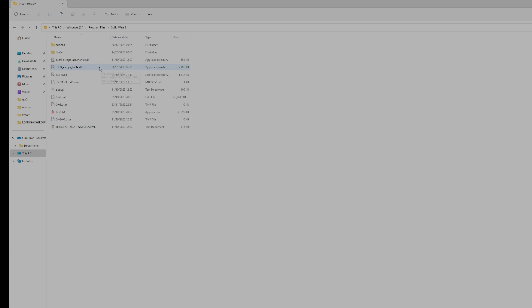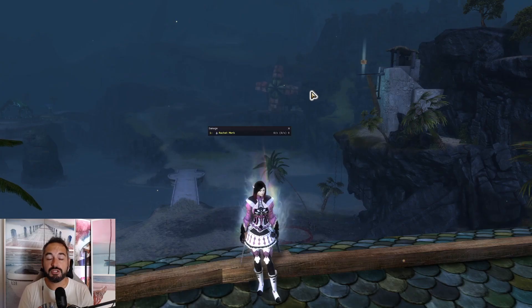You can throw anything else you want in there too. I'll put links in the description for the boon table as well as the mechanics log — please remember, don't be a knob. That means when you launch the game, all of these will be activated and you can use them all. Once your ArcDPS is in the folder, you can log into the game.